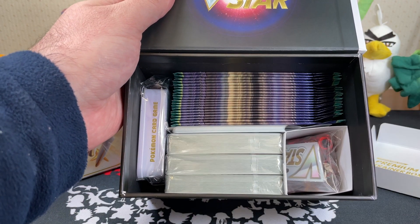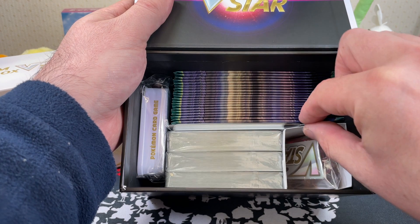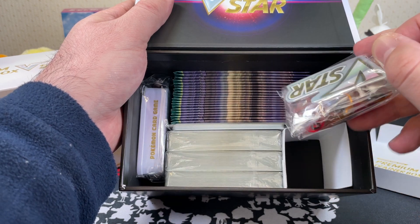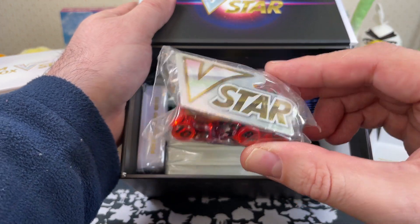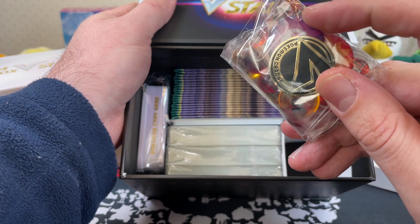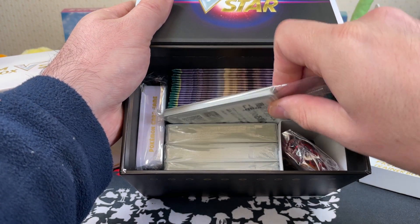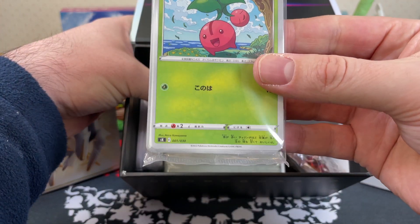Okay, I wasn't expecting it to be this tightly packed, but oh my God — there's this. Such nice packing done in this opening. English elite trainer boxes can be a bit annoying, but this is so easily and nicely well packed. We've got our V-Star token here, our coin, and burn and poison markers and our normal damage counters. Must be the included Pokemon.